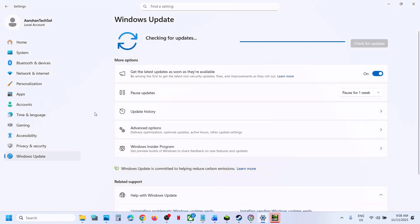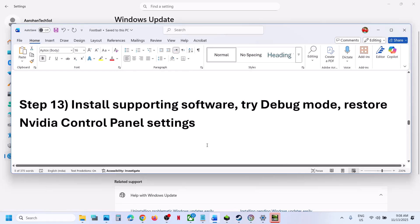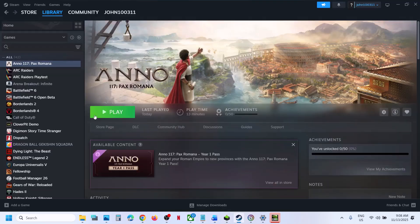Still not working, update Windows to the latest version. Go to Windows Update, click Check for Updates, install all available updates, restart your computer, and then launch the game.